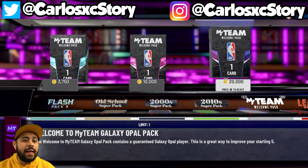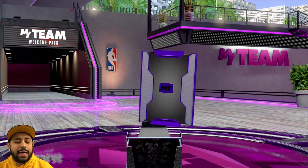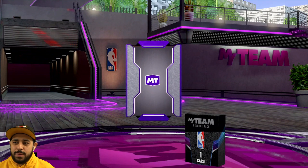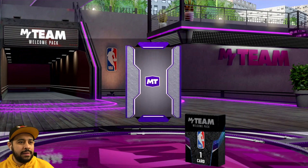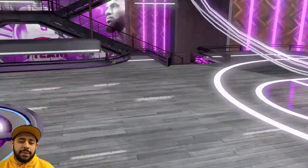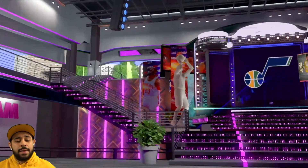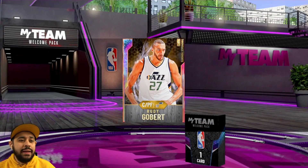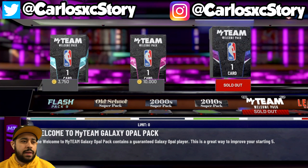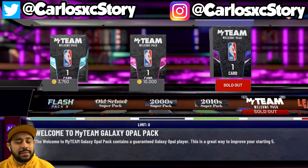Next up we got Ivan's pack. Let me just make sure I don't open the wrong one - that diamond was only 3K, but still. We've pulled three different opals so far. Let's see what we get. Show me something good, 2K. This guy has a different setting on his PS4 - that galaxy opal looks really shiny. Let's see what we get. That's a nice blue - it's gonna be another Jazz player. It's gonna be Rudy Gobert again. I have a feeling these cards are going to be about 10,000 MT.